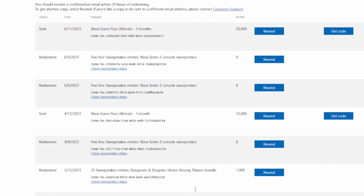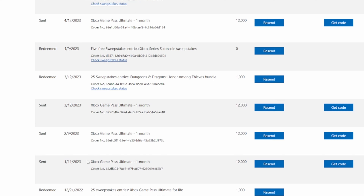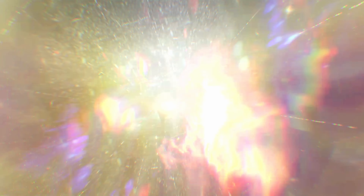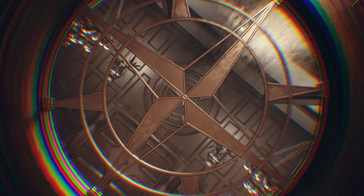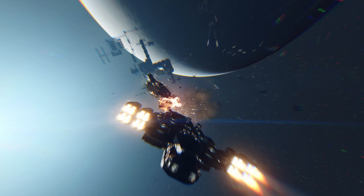Bottom line: with a little bit of effort doing things that you're probably already doing now, you can save yourself $15 a month and get one of the most anticipated games of all time for basically free. Also, from the time that this video was released, you'll have over two months to save up points, so you should be able to get a month of Ultimate and then maybe buy the game if you really like it, or play it, beat it, and save yourself $70.